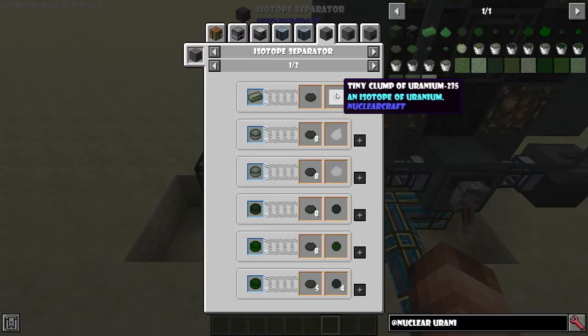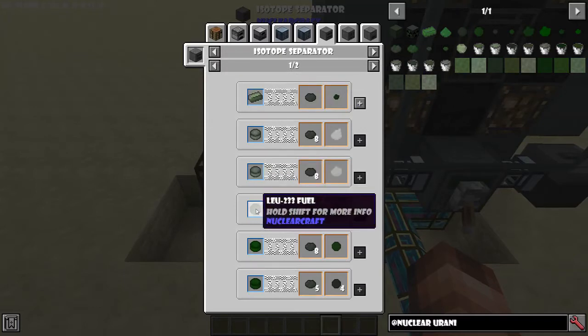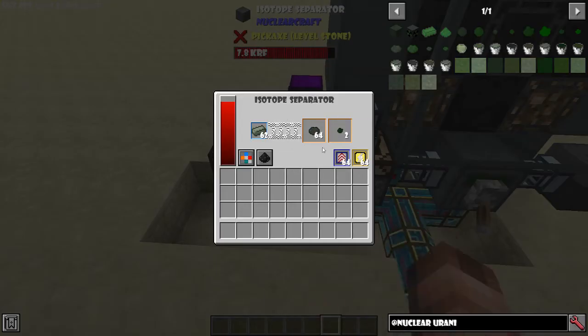LEU-235 is the basic uranium fuel and it's actually better than the thorium fuel, so I'd recommend uranium. That said, if thorium is easier for you to access, you might want to go with thorium fuel instead.